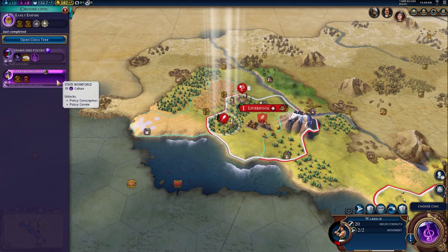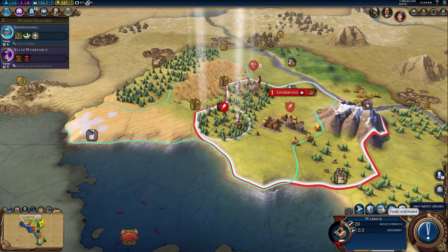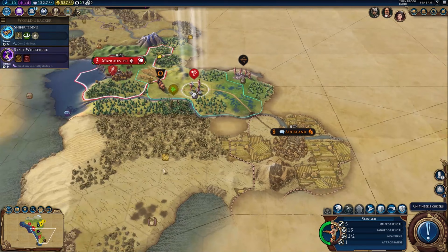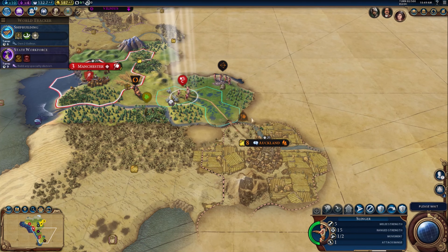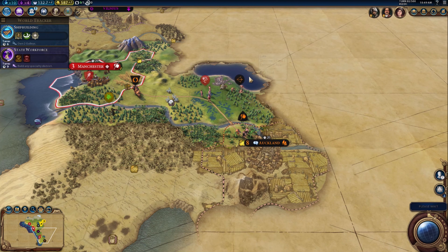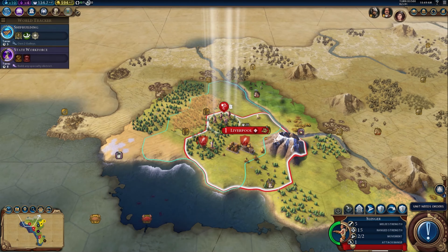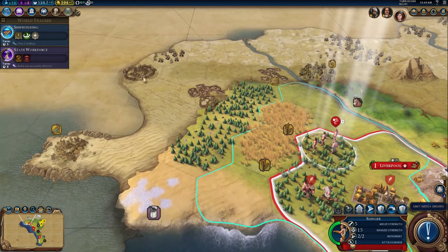Back to civics — let's get the State Workforce done seeing as we got a nice boost earlier. Units need to fortify so they can heal. Where did the Arabians come from? There seems to be a bit of water there — is that a lake? We're beginning to attract the attention of great people — the more specialized districts we construct, the more we'll draw in specialized great people.